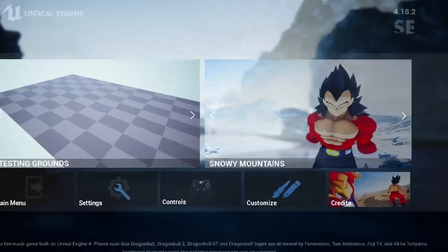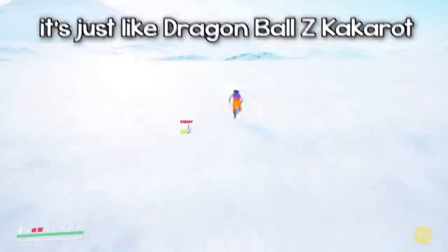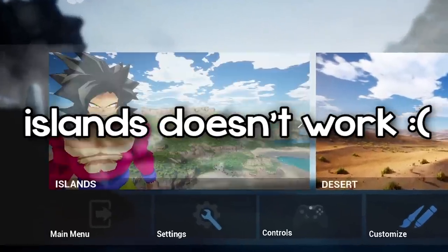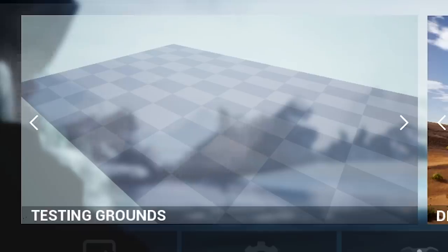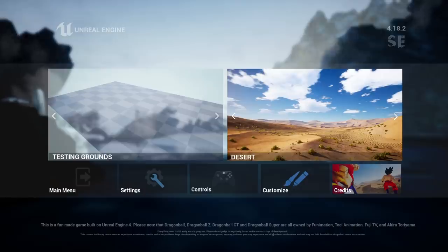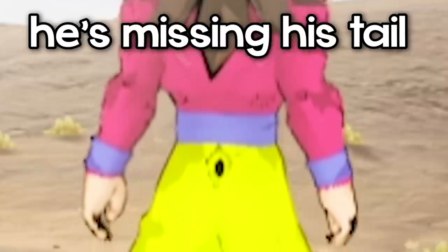We can also change the map — we got the snowy mountains. We gotta add Broly. I can be Goku God and Vegeta God. For some reason I can't get into the islands map, so I'm gonna go back to the desert map. Where's his tail? He's missing his tail — you can just see a hole.